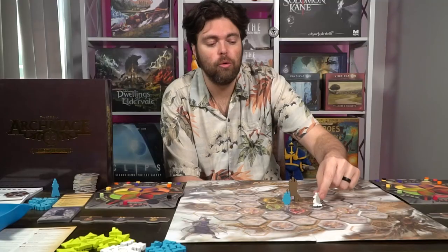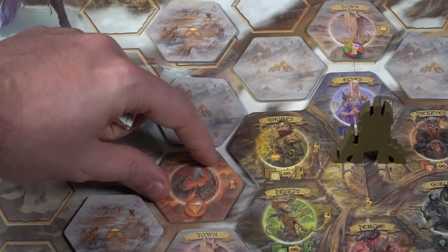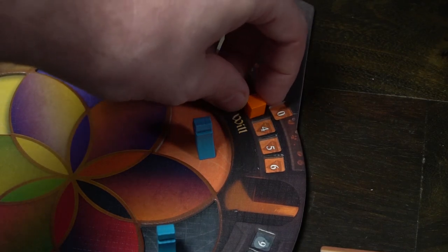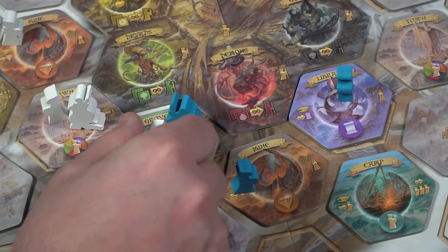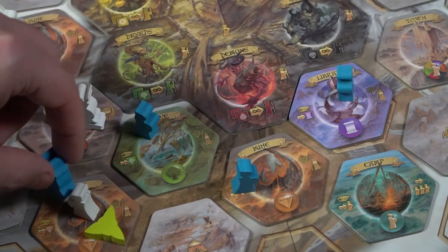Exploring a space could give you bonus relics, bonus followers from the supply, or allow you to spend your relics to take an acolyte and place it on your game board in one of the six main relic color spaces. After moving or exploring, the other action is to fight. If you walk onto a space with an enemy's acolyte, you can fight that acolyte — it costs one action. You defeat and remove that acolyte.